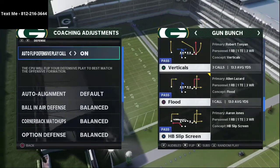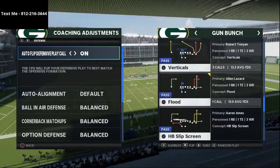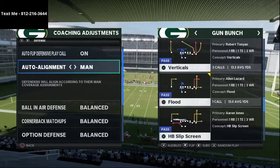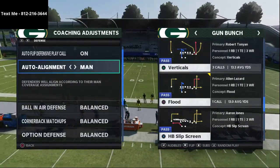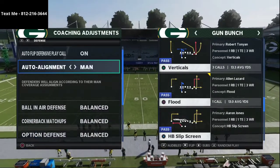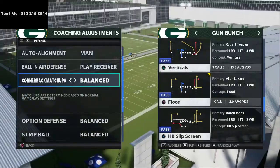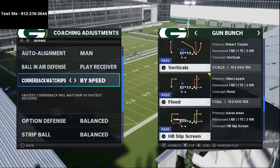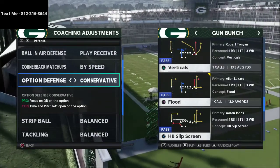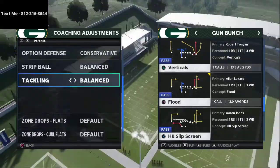I want to go over coaching adjustments. I personally don't know exactly what his coaching adjustments were because I couldn't see that tab when I was watching the film, but I think it was something like this: man-align on, might have been default, man-align line of scrimmage. We're going to put it on man-align ball. Air defense to play receiver cornerback matchups were on balance — they might have been on speed. We're going to be playing man coverage majority of this defense. Option defense is on conservative.